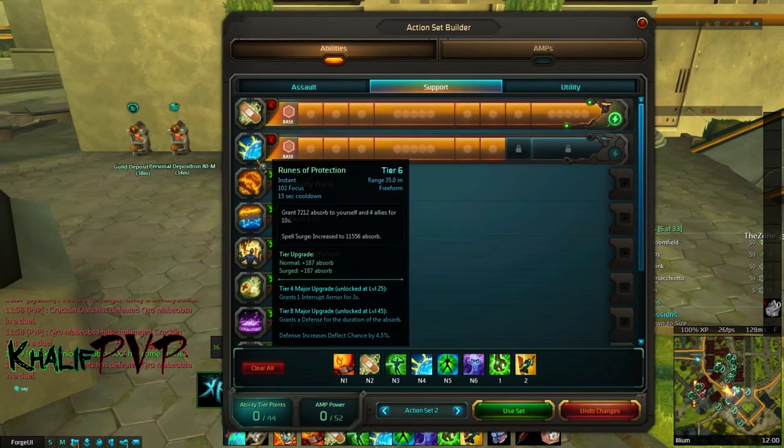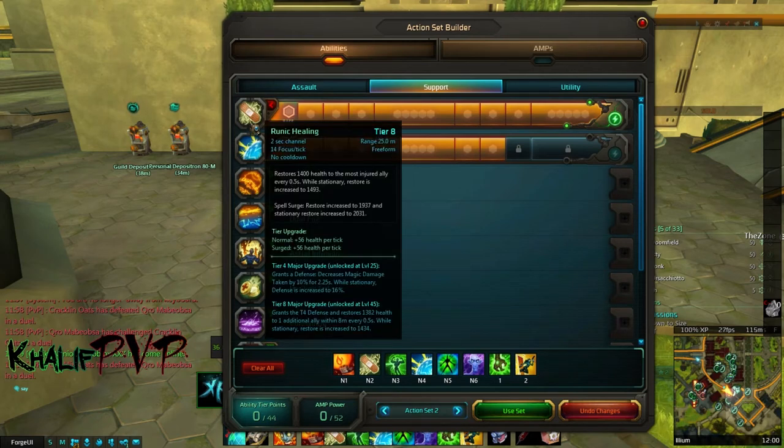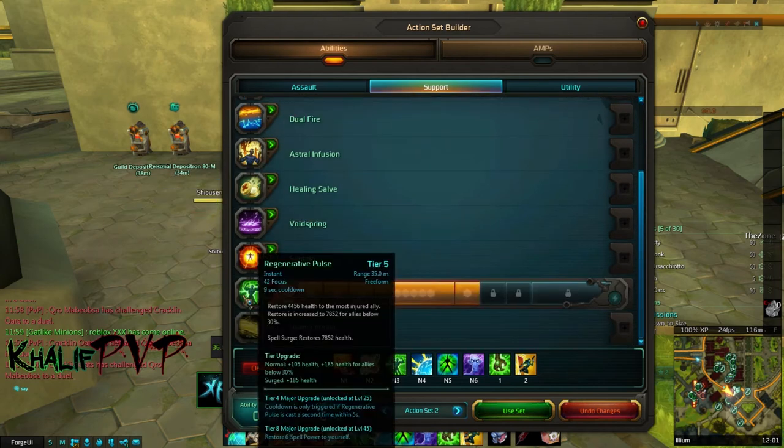Next we pick up Runes of Protection at tier 4, which grants interrupt armor for three seconds. Our main heal outputs relatively low health numbers, so Runes of Protection provides a buffer when somebody is being focused — popping this gives us time to get their health back up. When spell surged it does about a 1,200 absorb, which is a solid buffer, and since it's an absorb, we also proc our absorb-healing passives from that. Then we pick up Regenerative Pulse at tier 4.